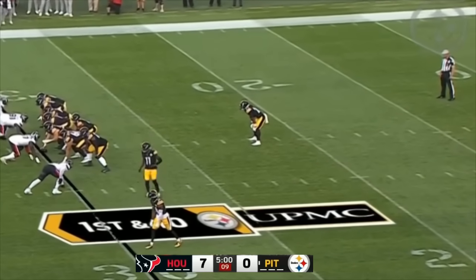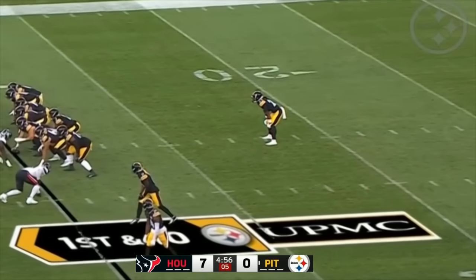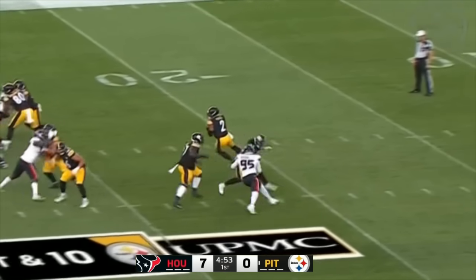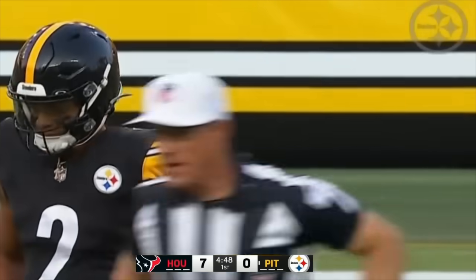Mason McCormick is an interesting story too — a fourth-round pick. They really like number 66 on the offensive line. There's been a lot of change to that offensive line over the last two years. Here's Fields with time. He fires over the middle and has his man, Van Jefferson — a strike of 20 yards from Fields to Jefferson.